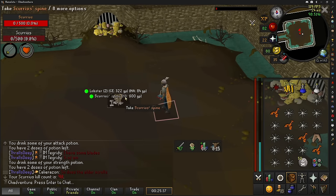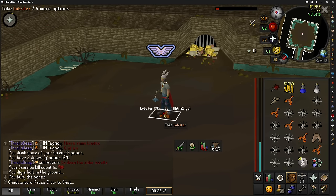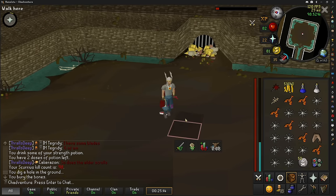Scurrius Spine coming in on KC 98 — that's good, that's actually free prayer XP, and I'm still trying to chunk away towards unlocking Piety. One more prayer level to go.